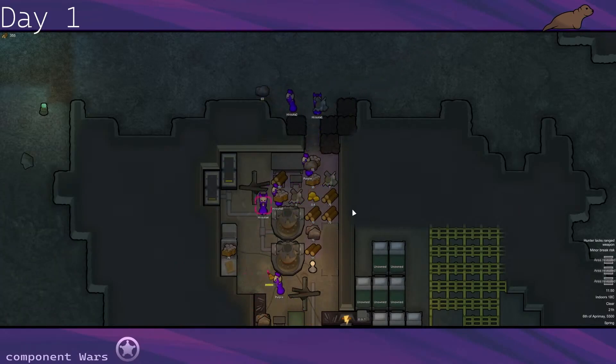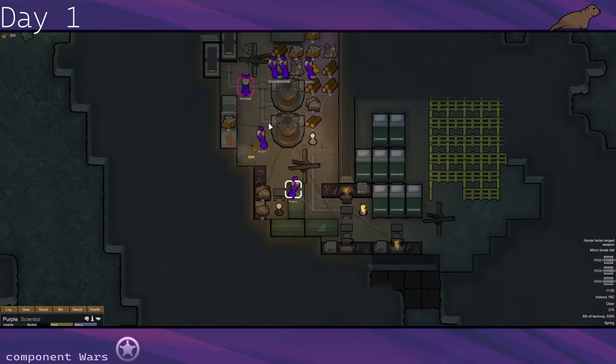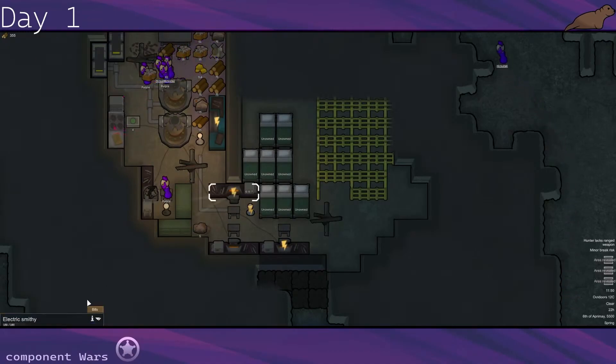Two tool cabinets confirmed in chat. So one Hunchman is deconstructing that extra tool cabinet right now. Why is someone not making the smithy? Someone was tasked to it earlier — I think purple is. Okay, awesome. We got one plate armor going and let's get another one queued up here.